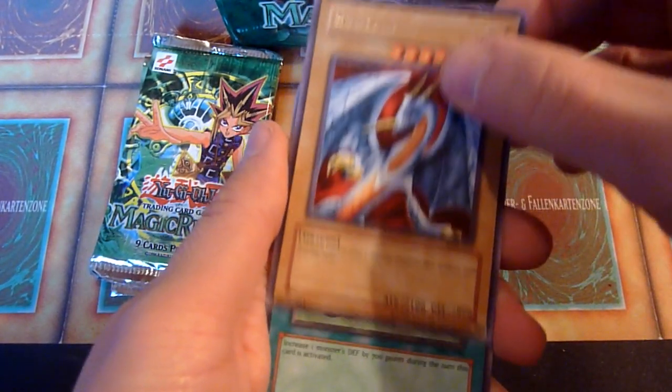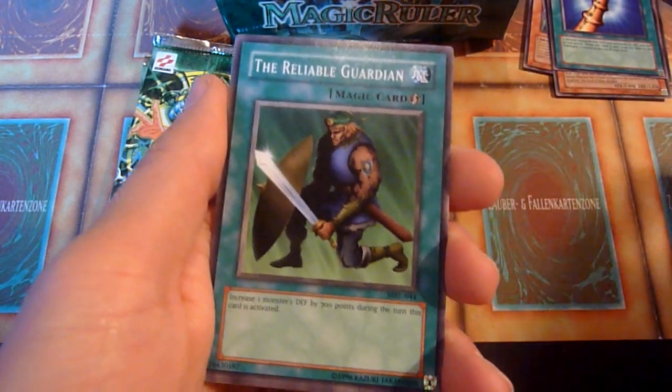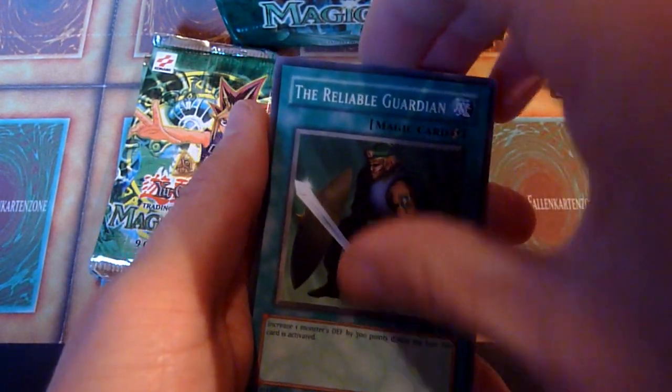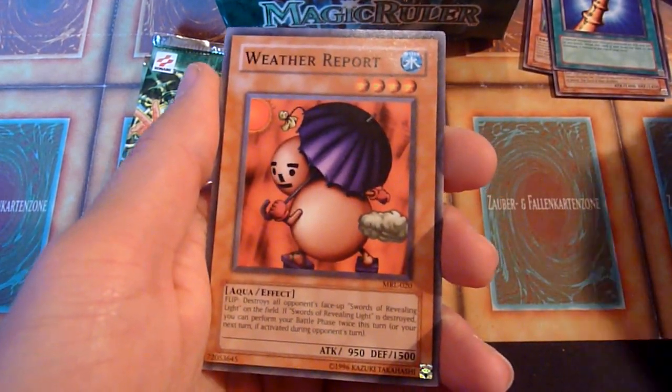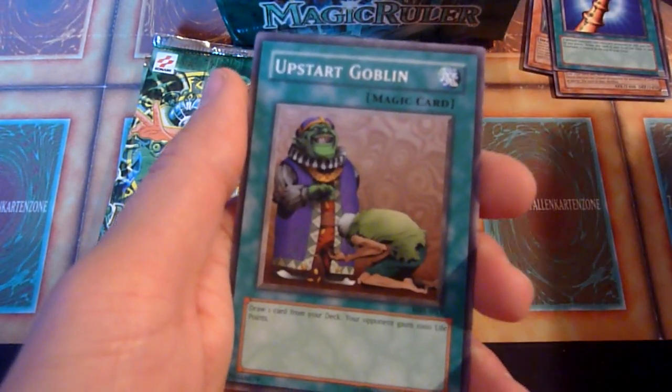Yosanryu is not a common rare that I would have liked to pull just once and not twice, because there are much better ones in here. Spear Creighton. Weather Report. And there's another Upstart Goblin — nice.